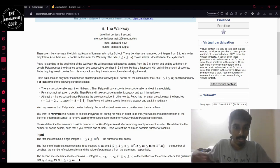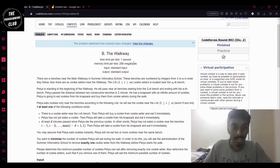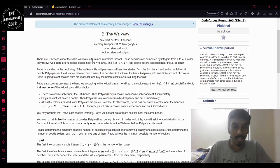Hello, I'm Rajesh. I'll be giving the editorial for problem B in Codeforces round 898 div 3-2. First I'll give you the summary of what they want. There are N benches numbered from one to N and there are M cookie sellers. Each cookie seller is located near one of the benches and there is no more than one cookie seller per bench.